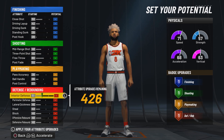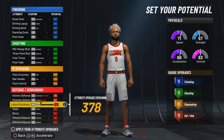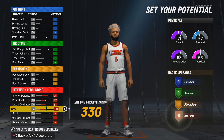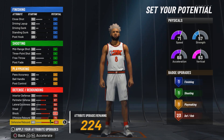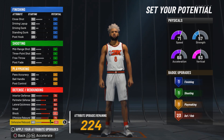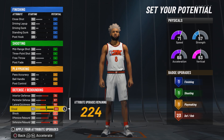Now on to setting our actual potentials. I'm going to go all the way down to defense and start upgrading: max out interior defense, max out perimeter defense, max out lateral quickness, max out steal, block, offensive rebound, and defensive rebound. We get 23 defensive badges. The one downside of this build is you cannot get Hall of Fame defensive badges, but 23 gold defensive badges are still going to be very good.